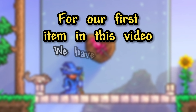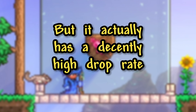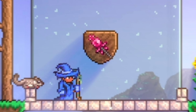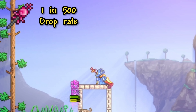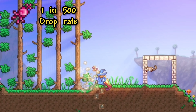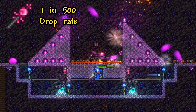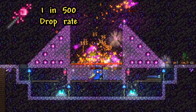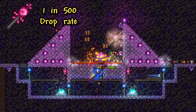For our first item, we have one that most people think is pretty rare, but it actually has a decently high drop rate compared to other items in this video, which is the Rod of Discord. This item has a 1 in 500 chance of dropping from Chaos Elementals, which are enemies with a low spawn rate, making the drop rate a little bit harder than it seems. You are able to easily farm for it, and on top of that, you can get the drop rate down to 1 in 400 on the Celebration Secret Seed.